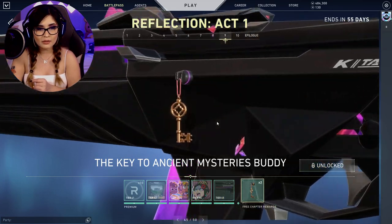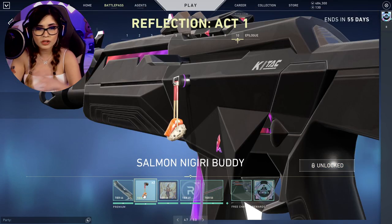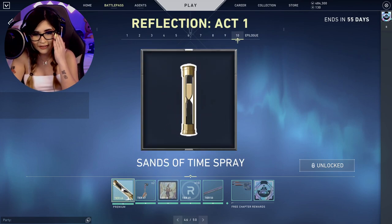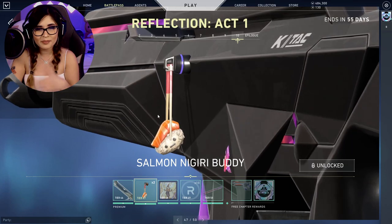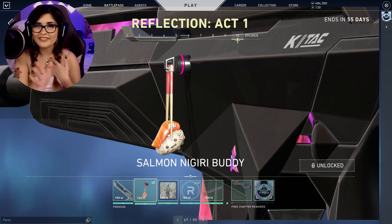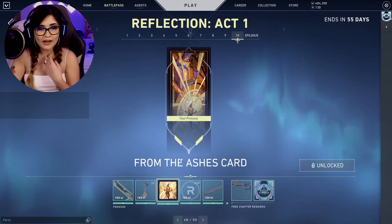Next is the Key to Ancient Mysteries buddy — I'm not sure what it means, maybe it ties into the next act. There's also the Sands of Time spray, which I'll figure out later. Then we have the Sushi Mini Getty buddy — probably my favorite gun buddy out of all of them, because I love sushi and my stream is called Sushi Gang. Looking forward to unlocking that once I finish this battle pass.